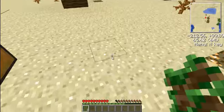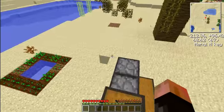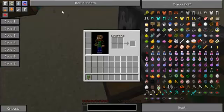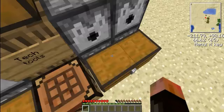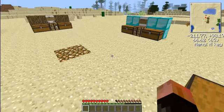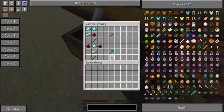The next thing in this mod is called Tech Tools. They're like a better, more futuristic version - better than diamond. So you've got your Tech Axe, Tech Pickaxe, Tech Shovel, Tech Hoe. Let's have a look in this chest - there's the Tech Sword too. Let's start by making the Tech Axe.